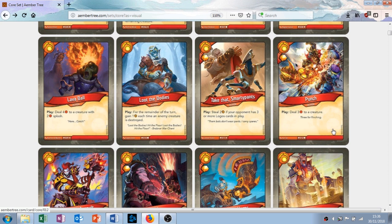Punch: action, play ability — deal 3 damage to a creature and you get an amber. Great targeted removal. It's a bit more common than Lava Ball — being a common while Lava Ball is a rare — but it gives you an amber when you play it and does less damage. Since it's common you might get a couple of these in a deck. Good card, I like it.